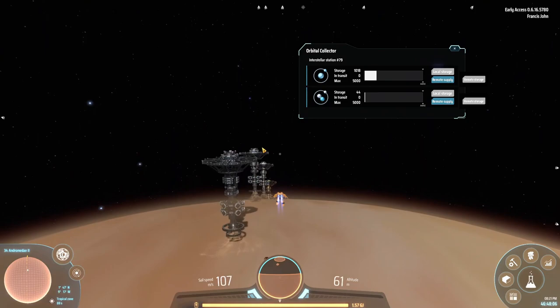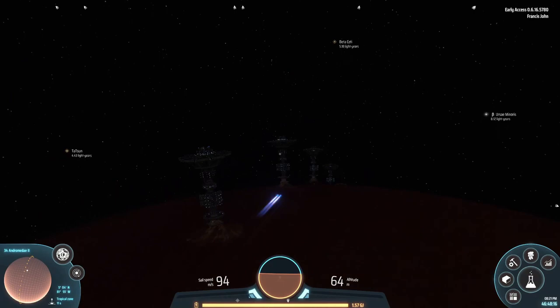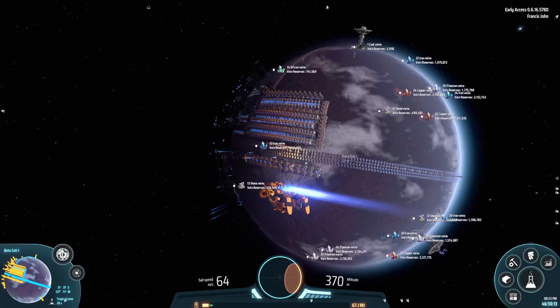All 35 orbital collectors are churning out hydrogen and deuterium for our base. This should work - I think our ships can come here and pick it up. If they can't, we can have an intermediate station on the local planet and warp from there. There's no way to actually deposit ships on those orbital collectors unfortunately.